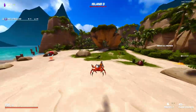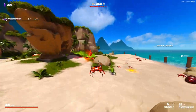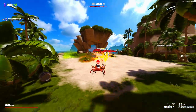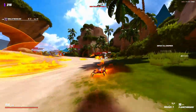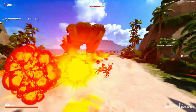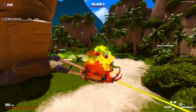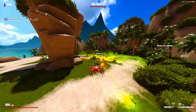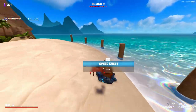One big strategy that I'm going to be talking about a lot is this concept that I call corralling, where I try to keep enemies in a group as much as possible. This is kind of a dicey island. I try to keep enemies in a group as much as possible, just so I have an understanding of where every enemy is on the map at all times.